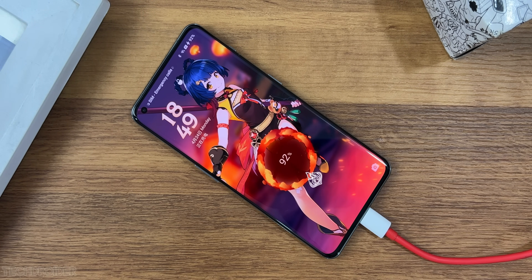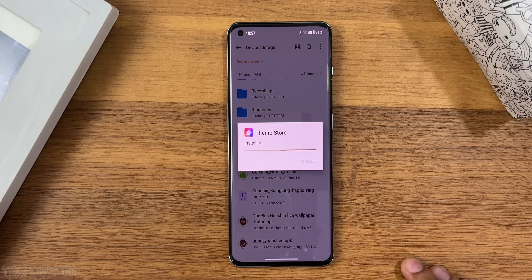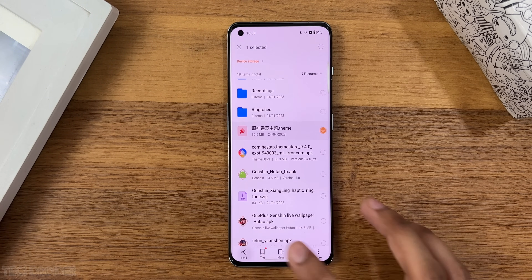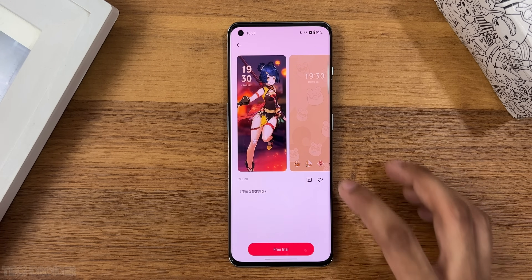To install all this, download the latest OnePlus Ace Genshin Impact theme file and the latest OPPO Store. Install and set up the theme store, then go to file share, select the Genshin Impact theme, select the theme store, and apply. It's going to say 'trial' but it's forever.